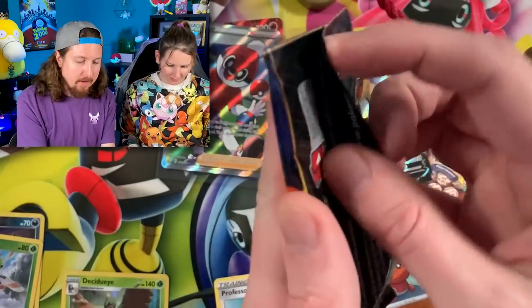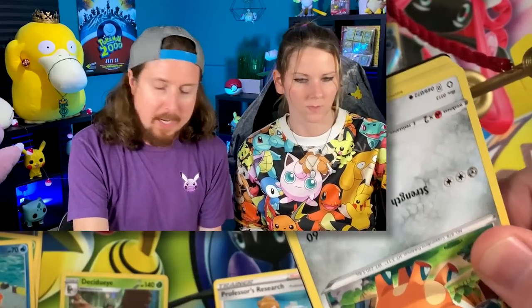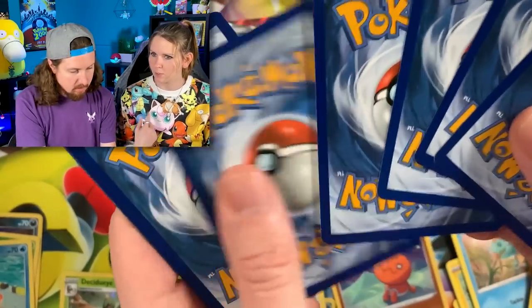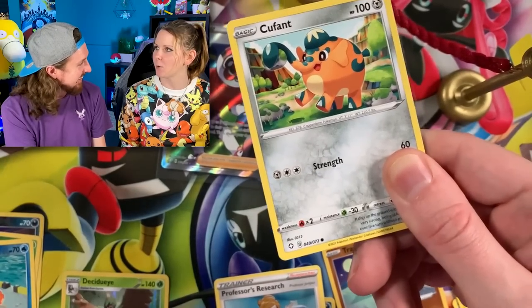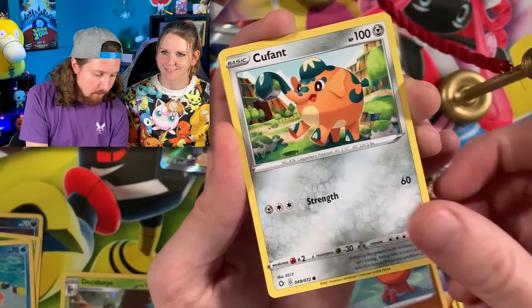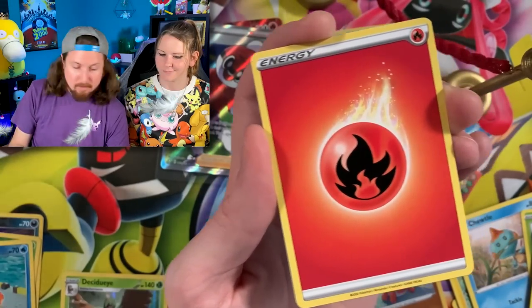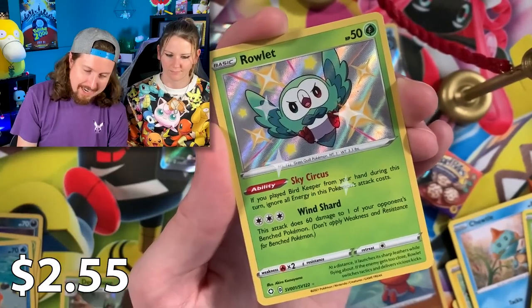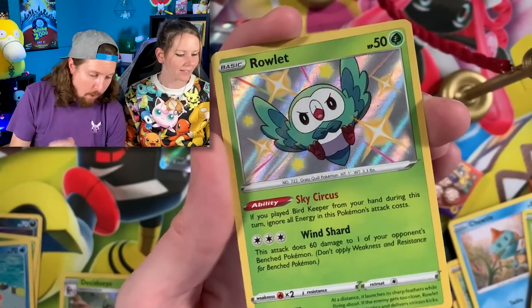Oh look at that — full art Ball Guy! The pulls are just non-stop in today's Pokemon opening. I'll go with the Charizard pack artwork. Luckily the other Psyduck over here is always willing to participate — I appreciate that. We got Rowlet, fly away! We got Floatzel, and a shiny shiny Rowlet! We're not even one box in.